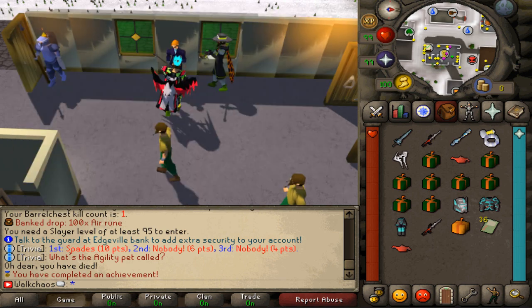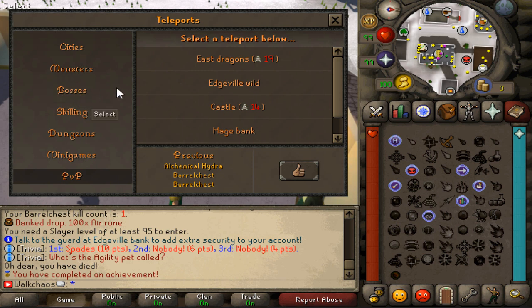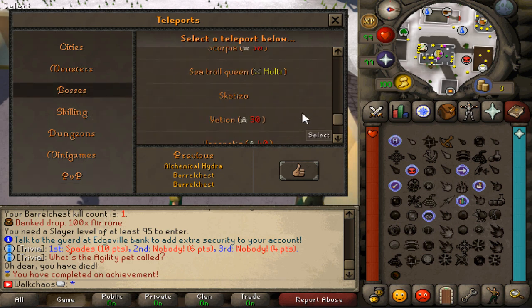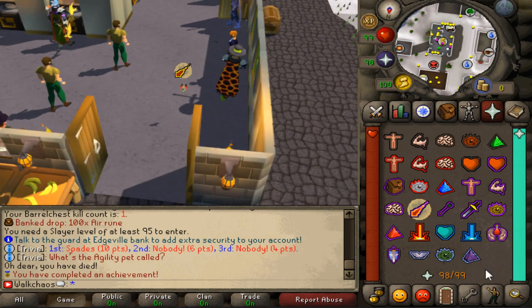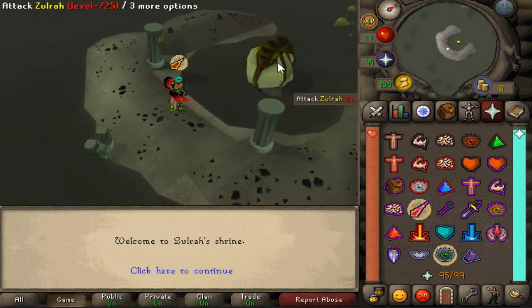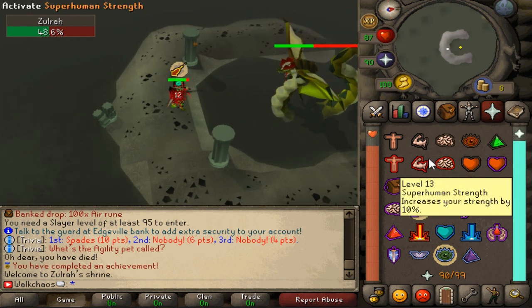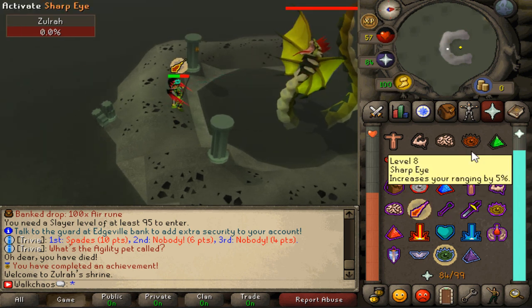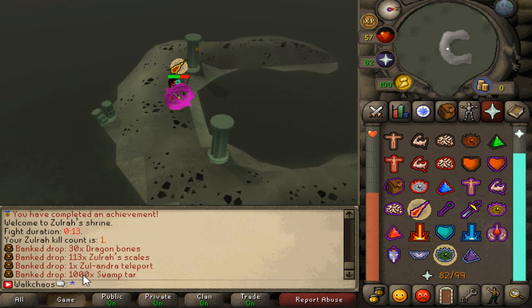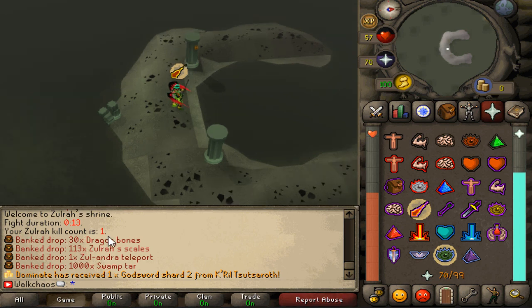Back to the teleports — let's go kill Zulrah next, even though I don't have any food. Let's kill the bad boy regardless! I just hit him 257 — are you kidding me?! We killed Zulrah in about 13 seconds. Not even kidding — 13 seconds and we got the kill! Also we can see the kill count right there — I'm a huge fan of that, especially on eco servers.